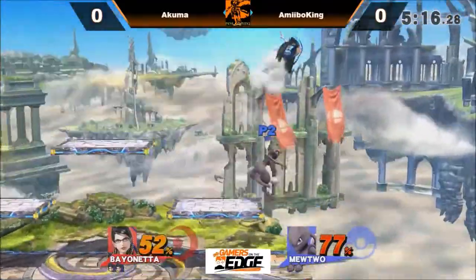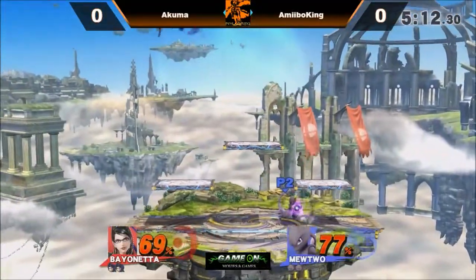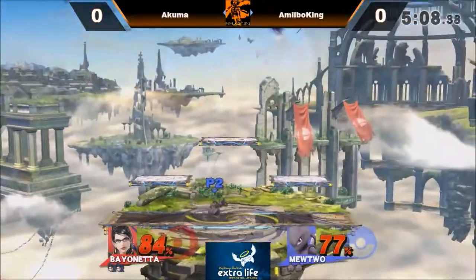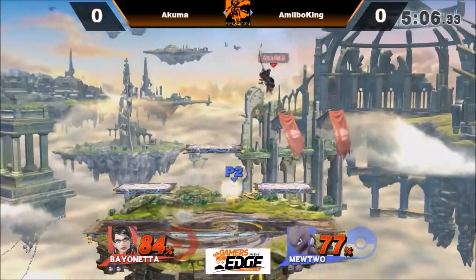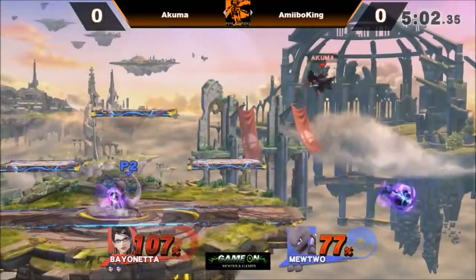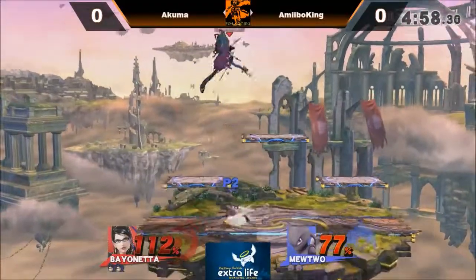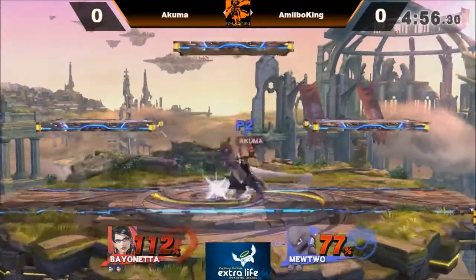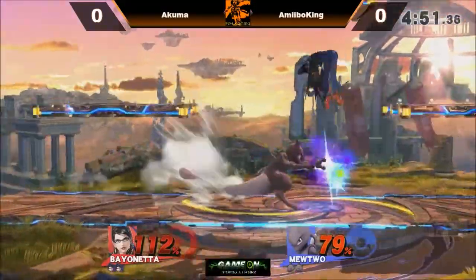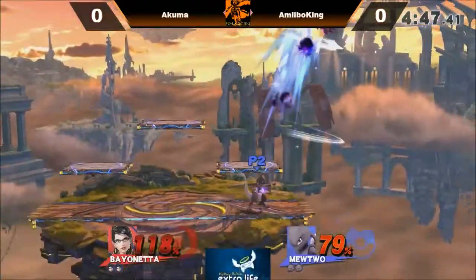Amiibo King primarily playing off stage right now, gets a dash attack and an up air. Nice up smash — and another nice up smash. That hitbox covers his entire body, so it's very hard to get in on that. A good keep-away game right now from Amiibo King, pretty much the same story with a different character. But Bayonetta does have ranged tools, so Amiibo King is going to have to go in.